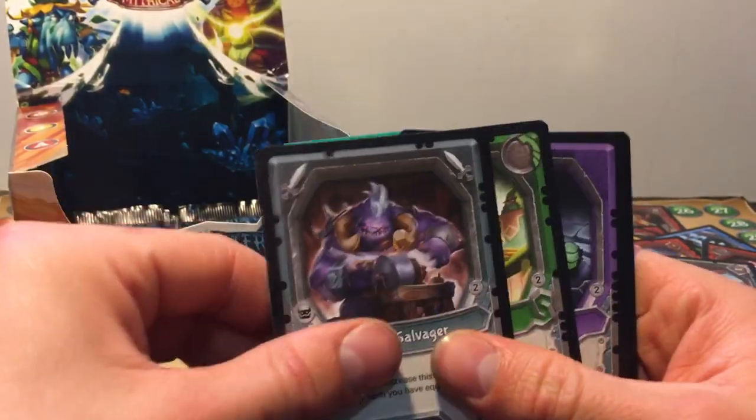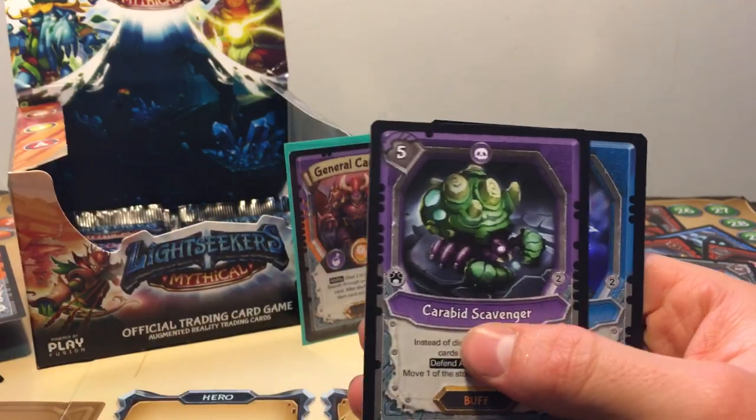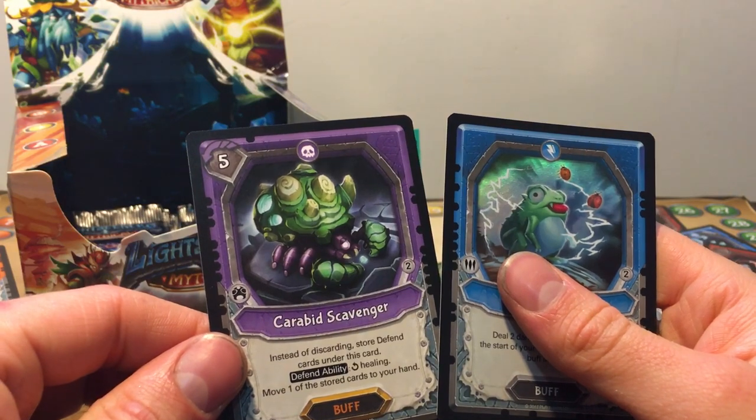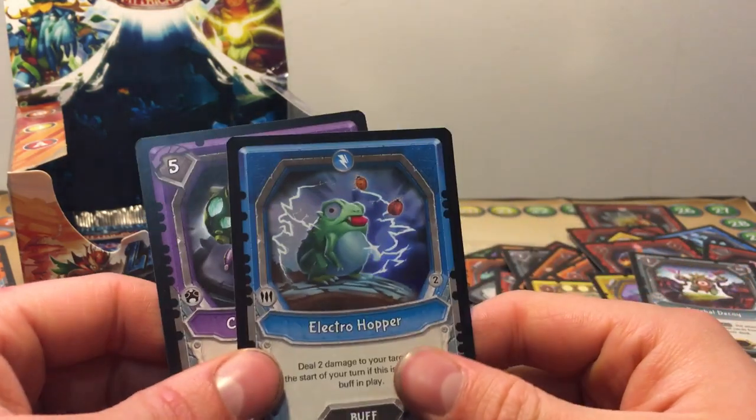Turpin Waste, Run Salvager, Tree Talk Tribunal, Carver Scavenger — instead of discarding, store Defend cards under this card; defend ability, healing will want you to store cards to your hand — and a Foiled Electro Hopper. Deal two damage if this is the only buff you have in play.